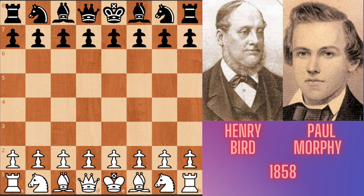This game was played in 1858. When this game was played, Bird was 29 and Morphy was 21 years old. Let's see this game. Bird with white pieces, Morphy with black pieces.